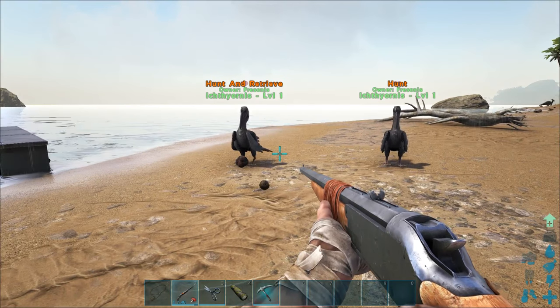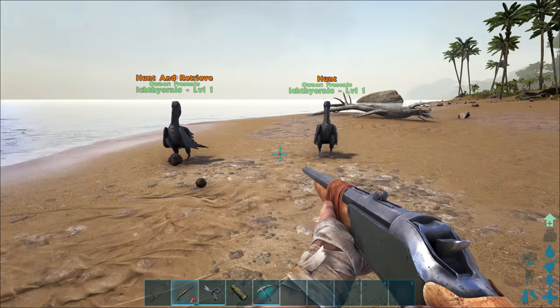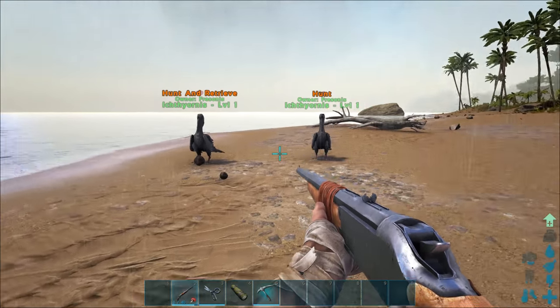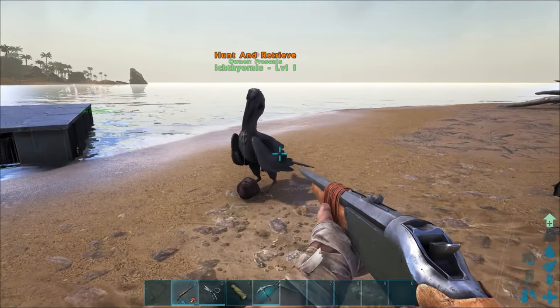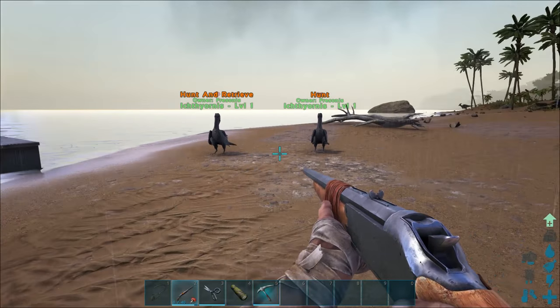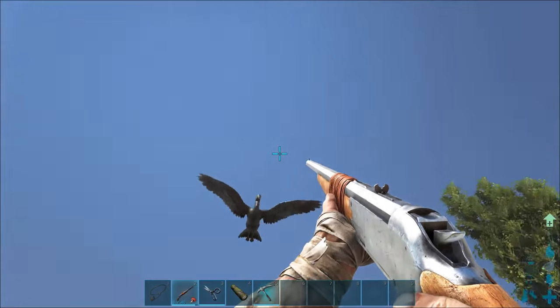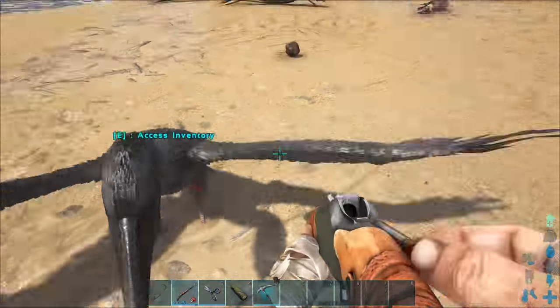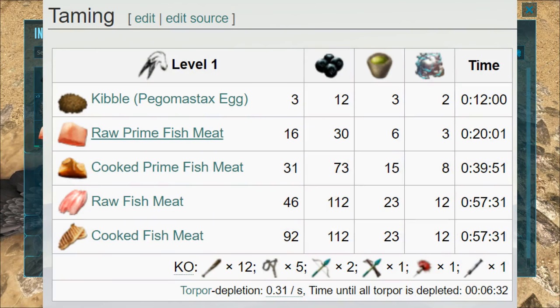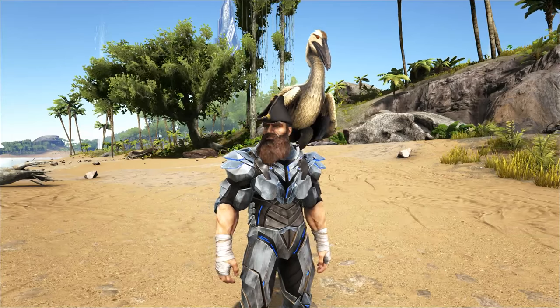I really don't like the flyer nerf. I hope I can change that on my own servers because I want to fly faster from one side of the map to the other. And also, how do you get wyvern eggs now that you can't speed up flyers? I don't know — that will be really difficult. To tame the ichthyornis, knock it out and give it Pegomastix kibble if you have it, otherwise use raw prime fish meat, cooked prime fish meat, or regular raw or cooked fish meat.